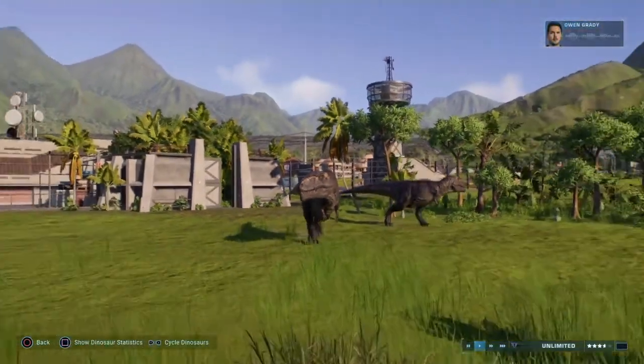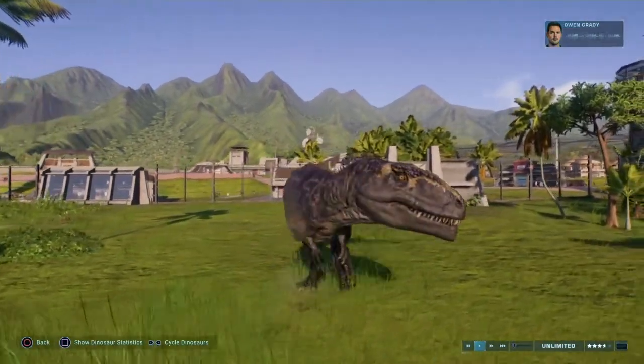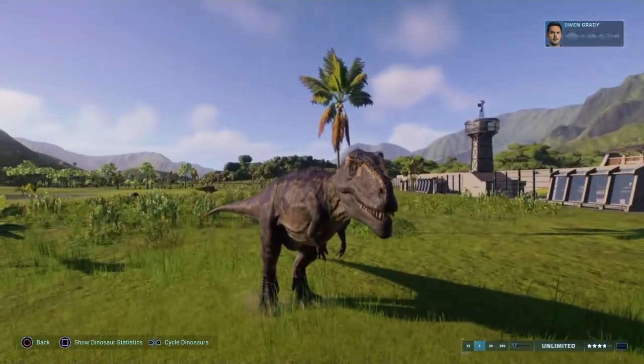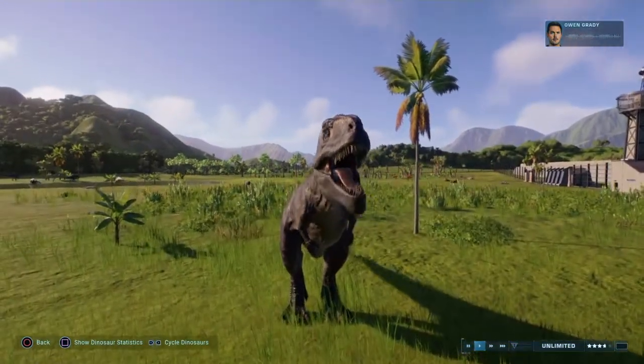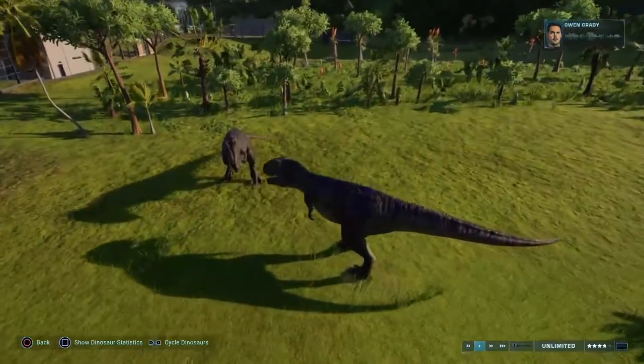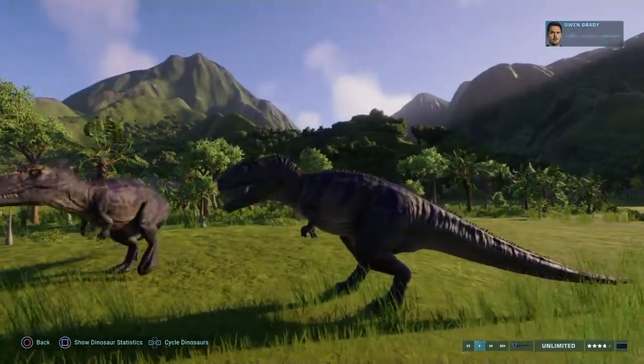People often confuse this animal, the Giganotosaurus, with the T-Rex. They look similar, act similar, and both have that eat-everything-within-their-field-of-vision thing working for them. This dinosaur is also incredibly fast. Bottom line: if you find yourself face to face with this biggie, you've already made a real mistake.